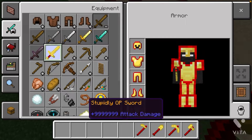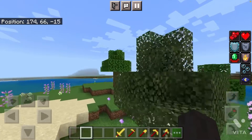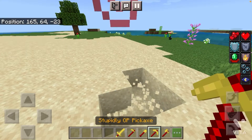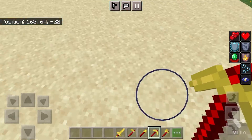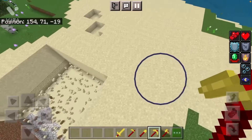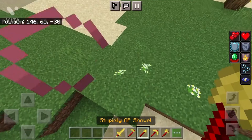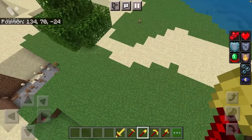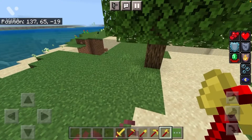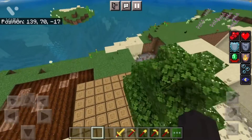What about the sword? And this armor gives me potion effects. The shovel bites out chunks — holy cow! What about the hoe? What about the axe? Oh god, and what about this sword?